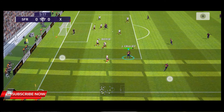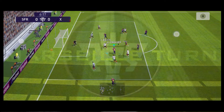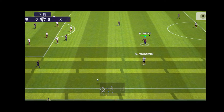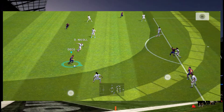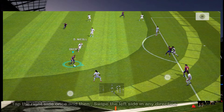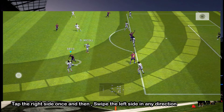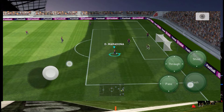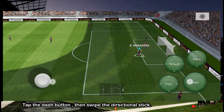Watch carefully. To perform the Marseille turn we obviously need players with the Marseille turn skill. In advanced mode, tap on the right side of the screen once and swipe in the direction you want the player to turn. The same goes for classic controls — click the dash button once and swipe the left side in any direction you want him to turn.